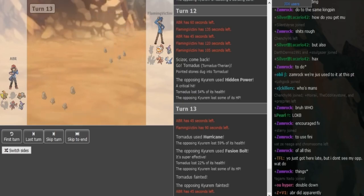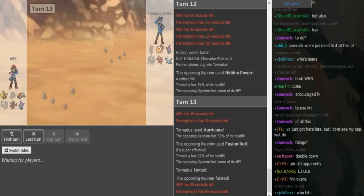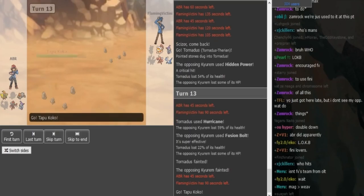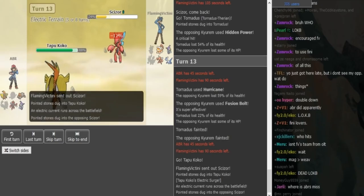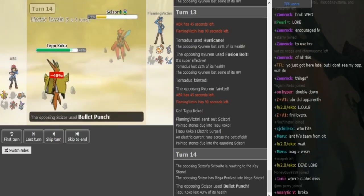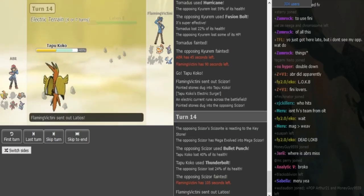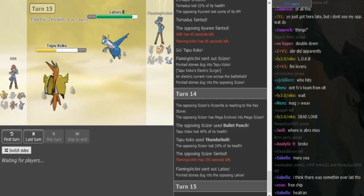I'm expecting Coco to come out here from ABR's side. FV has to go into his Scizor — that's his only play. Ladi if it's Scarf cannot kill Coco from this range with Thunder or even Earthquake. So he has to go Scizor, get the Bullet Punch damage off on Coco. ABR can either T-bolt and stay in or go into Heatran. Heatran might have been a better play to keep Coco healthy, because now Scarf Ladi can come and revenge Coco. But it doesn't matter because ABR is in a pretty good position anyway.